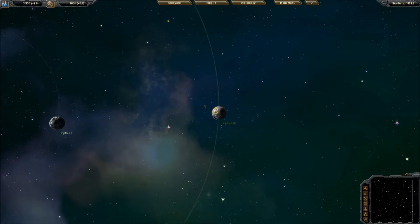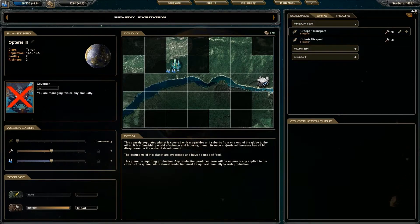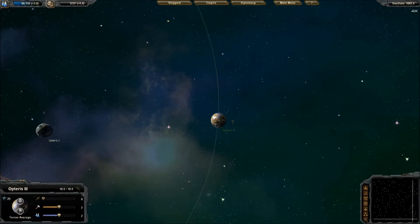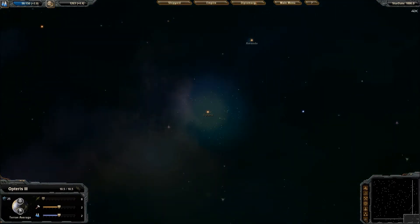I've got Science going. I'm going to go ahead and increase the speed — now I can go up higher, but we'll just stick with times four for now. We're going to start building some freighters. I don't like the standard freighters because they don't have warp capabilities, which means they can't go from system to system very quickly.